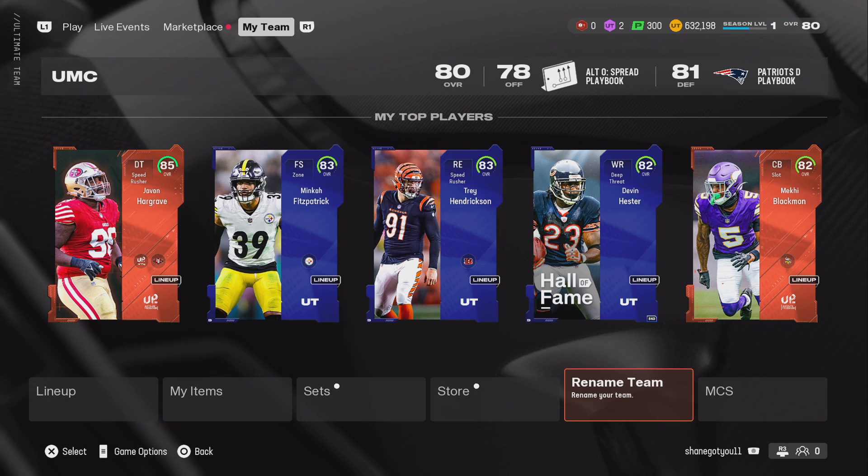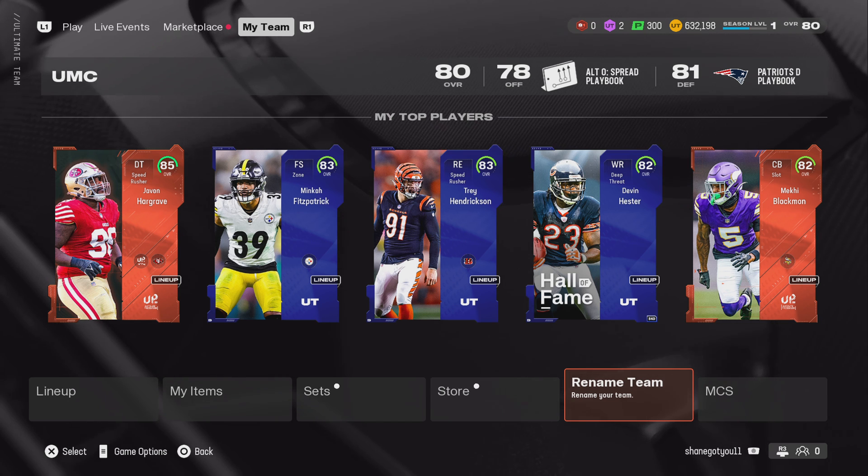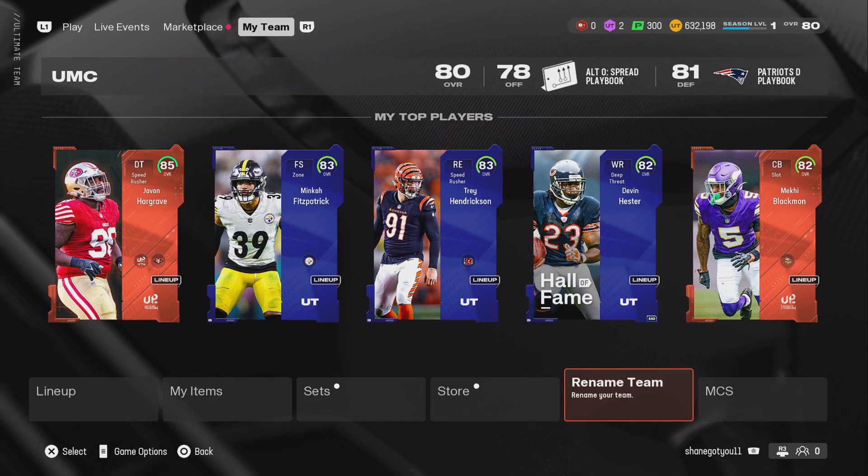Anyways, this update is basically a fix to face scans and draft class face scans. Let me know in the comment section if this is true. This is Shane Got You 11 with the first patch for Madden 25.